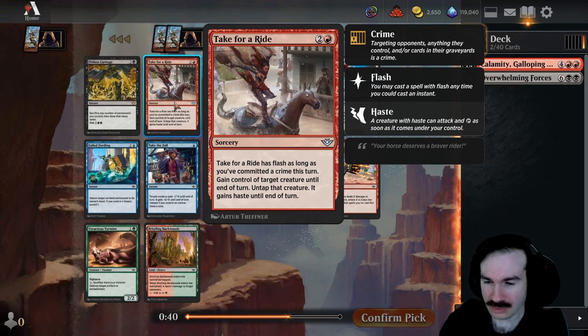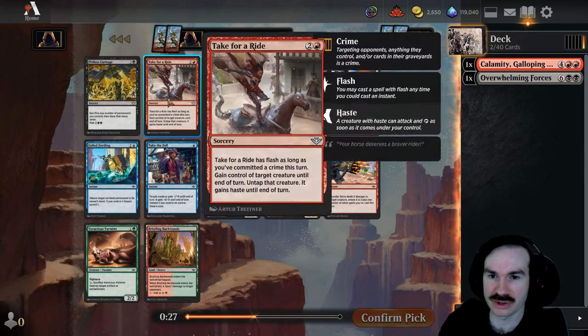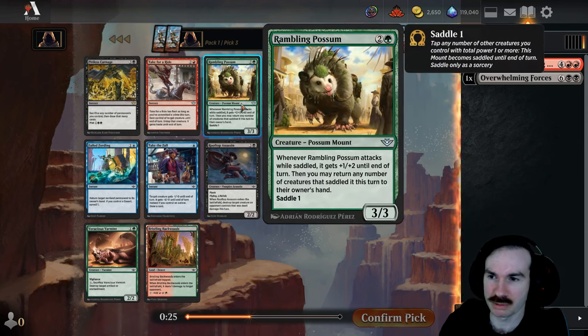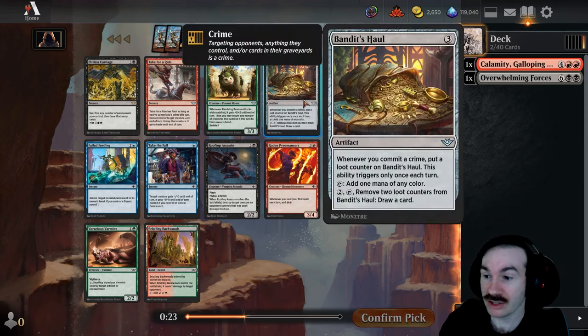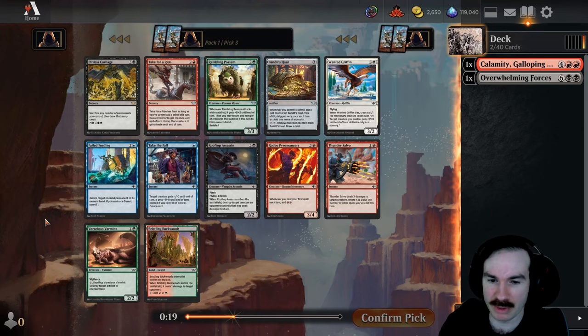Take for a Ride has flash, so you can flash-steal a creature — that's actually really strong. If you target them with something else and then they attack, on their turn you can steal their creature at instant speed and block their biggest creature, basically killing two of their biggest creatures. Or it's just an Act of Treason, which is still pretty good. We also have Bandit's Hall which actually ramps and lets us get our big spells a little quicker — that might be a correct pick here.